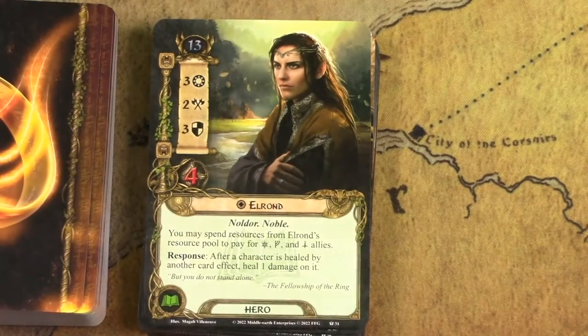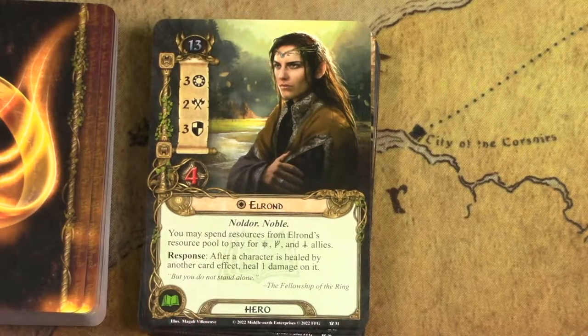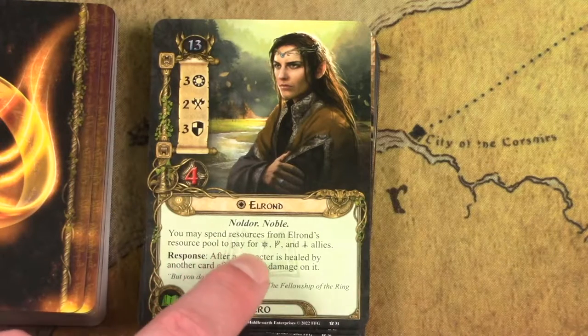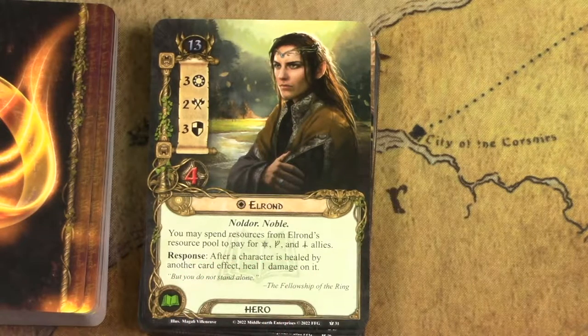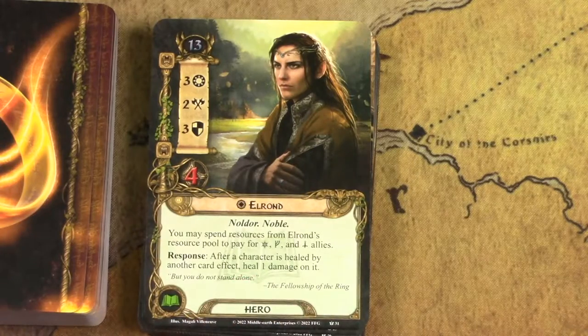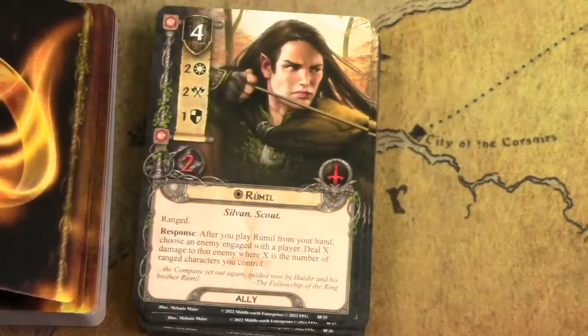Right off the bat in the sideboard we start with one of the most powerful heroes in the game: Elrond. He makes the strongest decks in the game, period. He is one of the most expensive heroes from a threat-cost perspective, but his stats are incredible. He lets you pay for any allies using his resources across spirit, leadership, or tactics. So you can play any ally in your deck if he's in your hero lineup. And every healing effect is boosted by one. Just bonkers good. We'll see his key attachment, Vilya, after this.